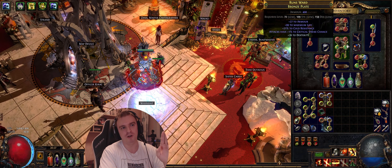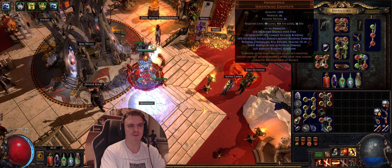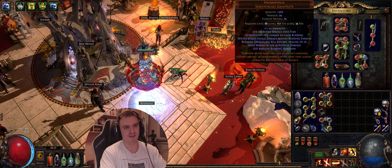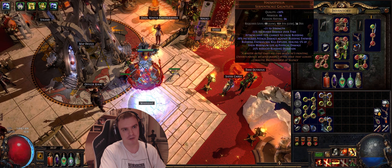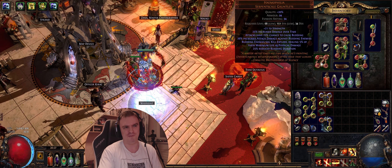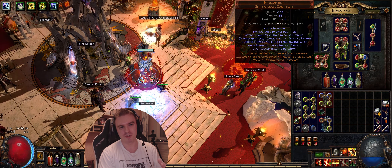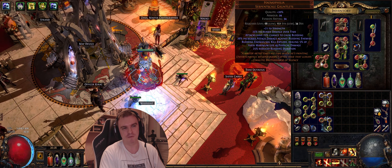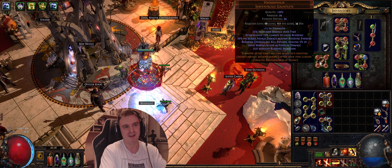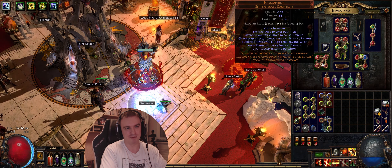We can get plus one melee strike range on the gloves as well, but I'm testing out Haemophilias which feel pretty good. They are really cheap and they give us bleed pop which makes the clear a lot better. But as I'm using Melee Splash I tested it and didn't feel the bleed pop was that important. So maybe I'm going to take out the Haemophilias gloves, especially when I get physical pop on my chest. Then I'd want a lot of life, attack speed ideally, and maybe some physical damage and resists.